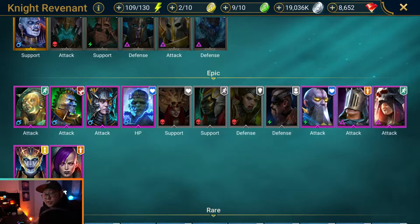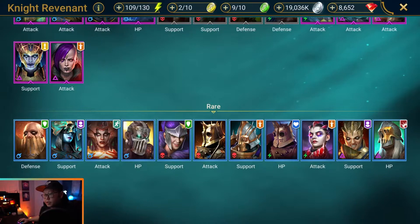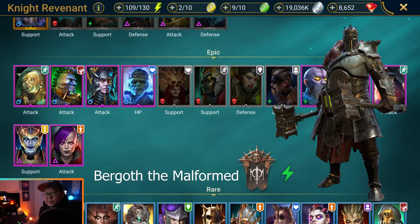Looking through the list, in the epics there's only one HP-based champion and that is Miscreated Monster — who is S-tier, so definitely not comparing Burgoth to him. Other than Miscreated Monster, there's only Coffin Smasher, Guardian, and Daywalker as HP-based epic champions, so not too many, but adding another one to the roster isn't going to hurt.